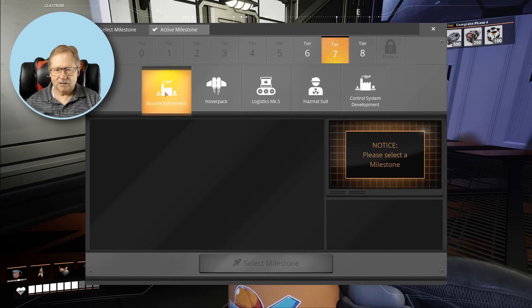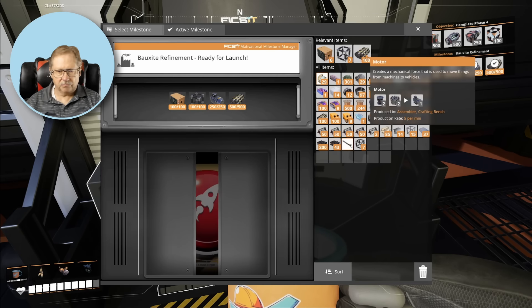Let's go see what tiers and milestones we can set in the hub. We're able to go to Tier 7 — we're going to do hover pack first, or bauxite refinement? Bauxite refinement. We need it to do the hover pack — unfortunately to build the hover pack we need aluminum. So we're going to select that milestone. We should be able to just go collect all of these things right now. We're 50 shy on motors.